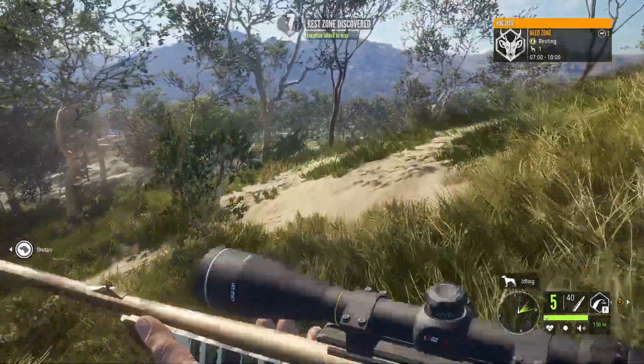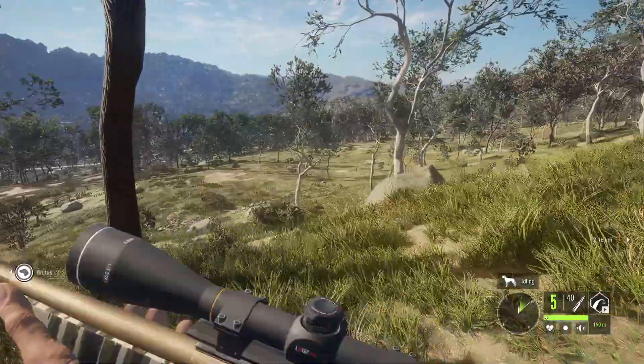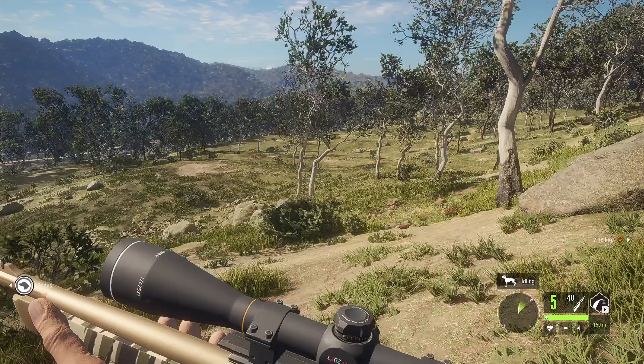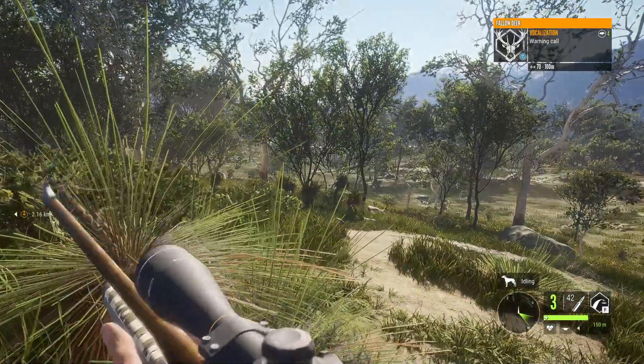I spaced out and shot an axis deer, forgetting that I was recording. It's down over there. There should be a hog deer running around over here somewhere, so I figured I'd bring you guys back just on the off chance I'm able to take a shot at it. But I don't see it. Oh, there's a fallow — let's try to take a shot at this guy!